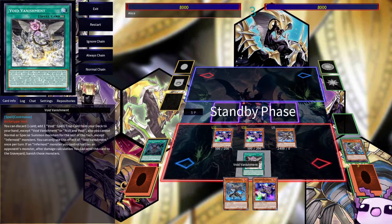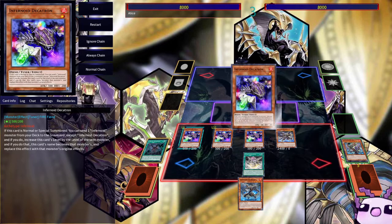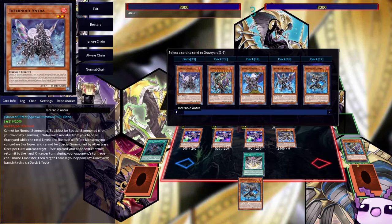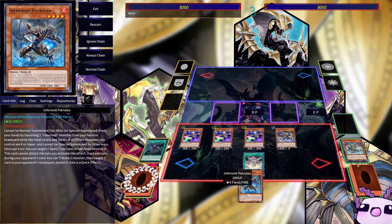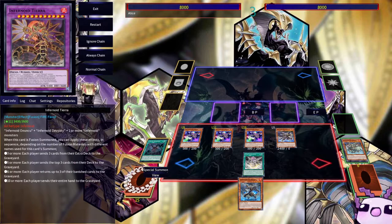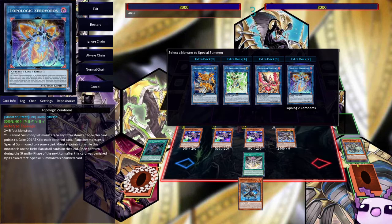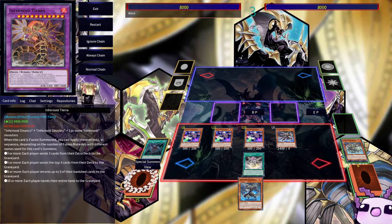We're in a good place because we just drew into another Decatron, so we can normal summon it, use its effect to send whichever Infernoid we need — maybe Saizamas. Since we control multiple monsters we can make link plays. We could go into Zeroboros, but we're not going there just yet, though we could definitely push for game if need be.